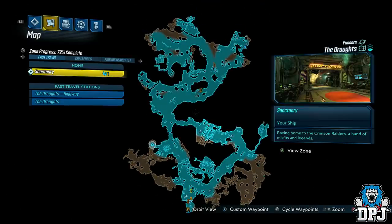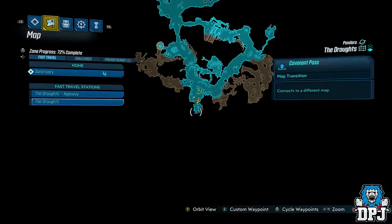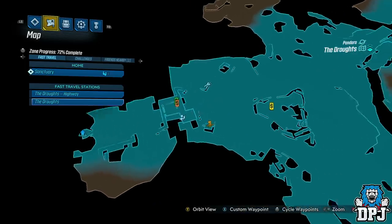The location of the farm is on Pandora over in the Drought area, and the spot is located right here on the map. Fast travel to this location and make your way over as shown on screen.